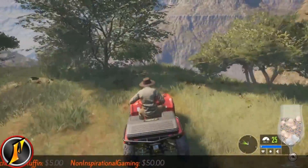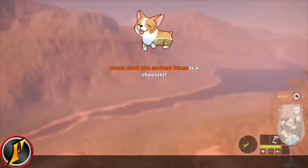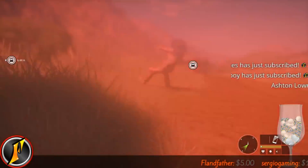Basically you just drive over to this little edge right here, take it nice and slow, try to hit reverse on the way down - and yikes. What a beautiful day on Vurhonga Savannah!